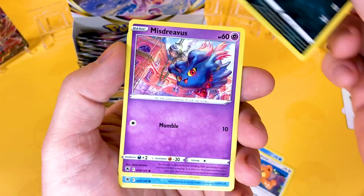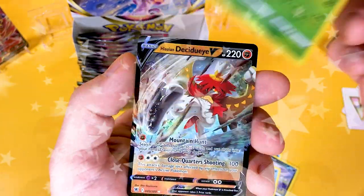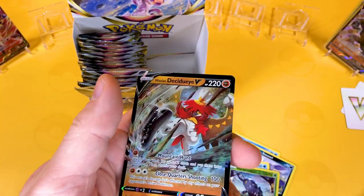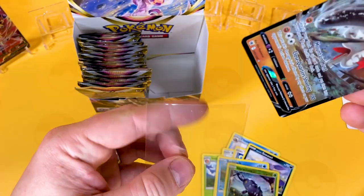We're going to be able to get it in December during the World Cup here in the UK. A Reverse Heracross, and there we go — another Hisuian Decidueye V. Wow. Second card in the left-hand side and we've pulled two cards already. That's really good.